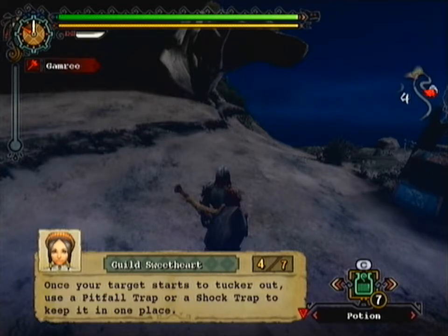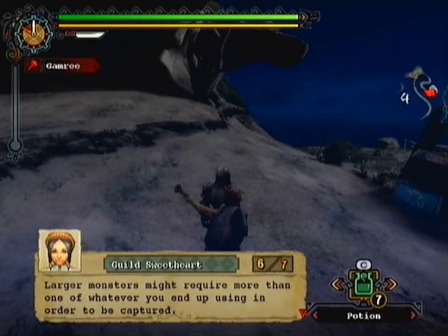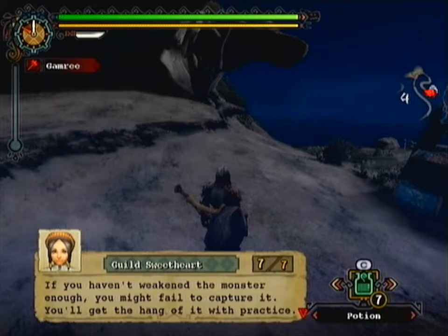Once your target starts to tucker out, use a pitfall trap or a shock trap to keep it in one place. Then toss a trank bomb or two at it. Gunners can also shoot trank shots at monsters — whatever works. Larger monsters might require more than one of whatever you end up using. If you haven't weakened the monster enough, you might fail to capture it. You'll get the hang of it with practice.